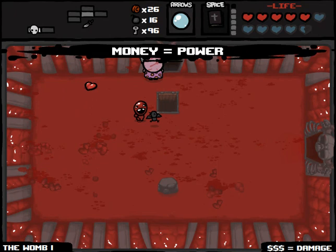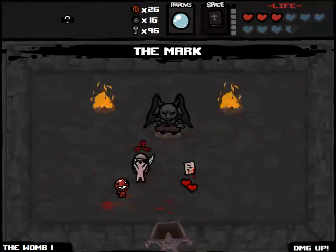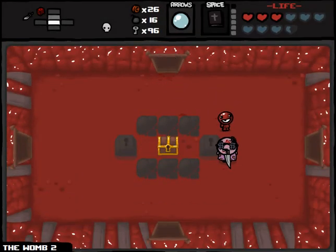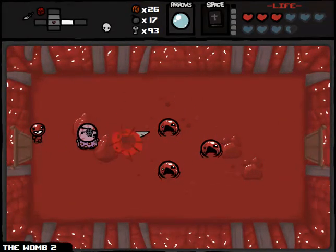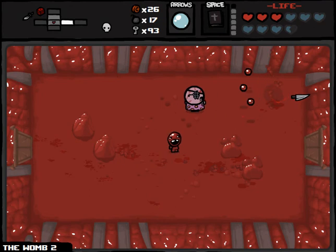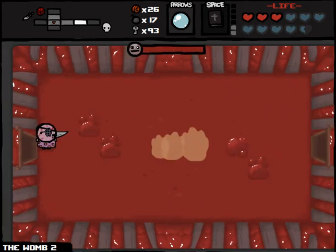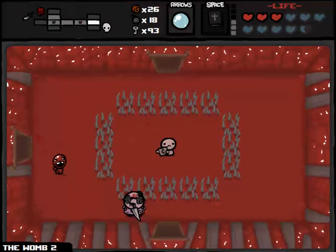We get a deal with the devil room — I'm going to buy one item. You get Spirit Hearts when you trade with the Pact, so it was almost like I traded two regular hearts for two Spirit Hearts and some stat upgrades. And we got Money Equals Power, which is awesome too, because I had all this money that otherwise would be totally useless. If Mom's knife does indeed scale with damage, that's an awesome pickup. Book of Revelations is recharged, making our way to the boss. That was super easy — I'd put our chances of success at like 85% right now.